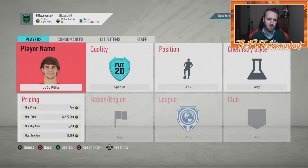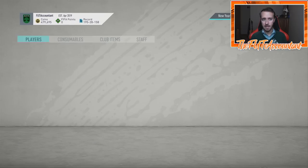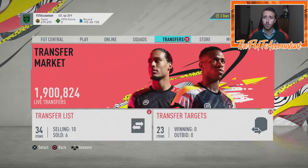If he gets a Future Stars card, that Ones to Watch could go to 55-60k. If his top card is 800-900k or over a million for a 90-something rated Future Stars Joao Felix, a lot of people won't be able to afford it and his base card rises with the hype. It's like a discard inform investment and it's a live item — if he scores a goal it could hit 60-70k anyway. Buy one and put it in your club.